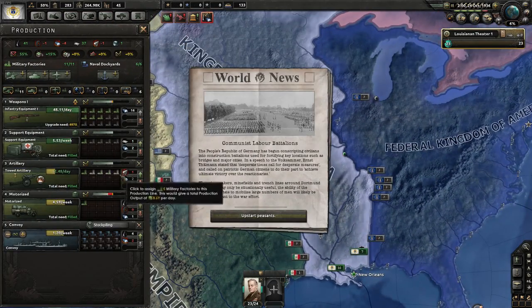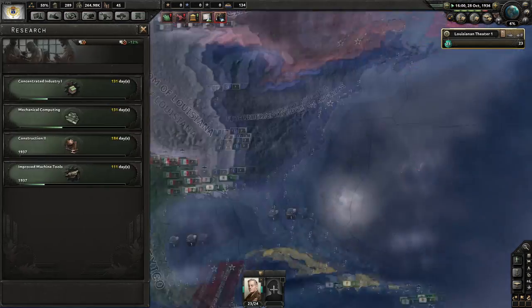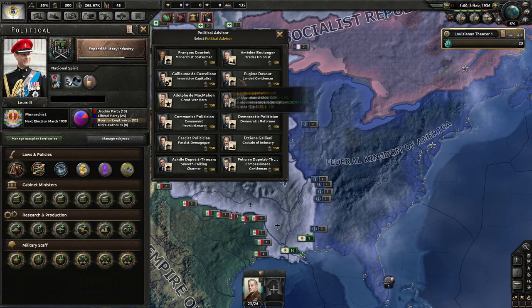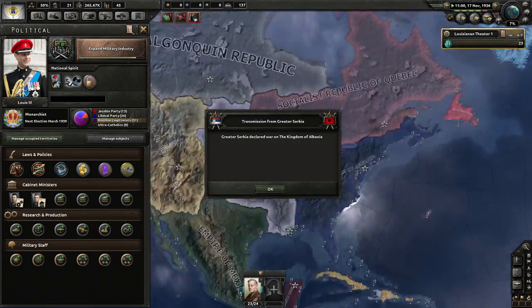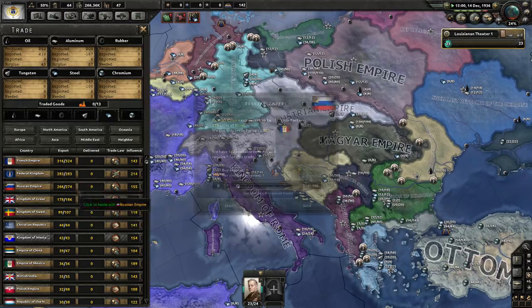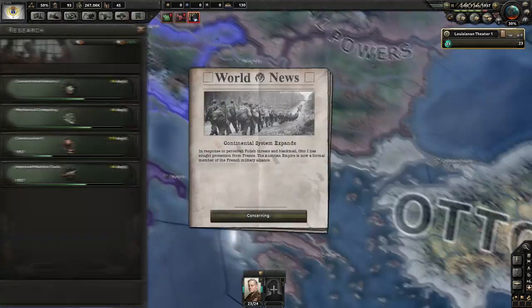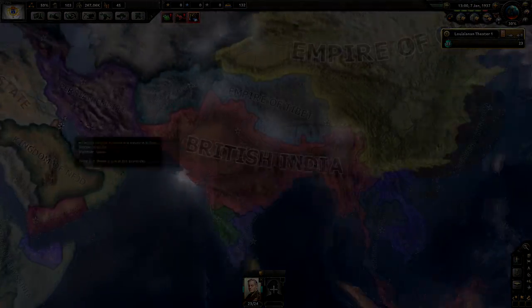Not only does this mean you don't always end up in the same old game where everyone ends up at 100% democracy, fascism, or communism, but it also has quite a fun role-playing element. One final note about the focus trees in this mod: it gives lots of options where you have to split off and choose between differing ideologies, as well as other options that are a very difficult choice — they're not just black and white — which I think makes it quite challenging and means you can play the game very differently.